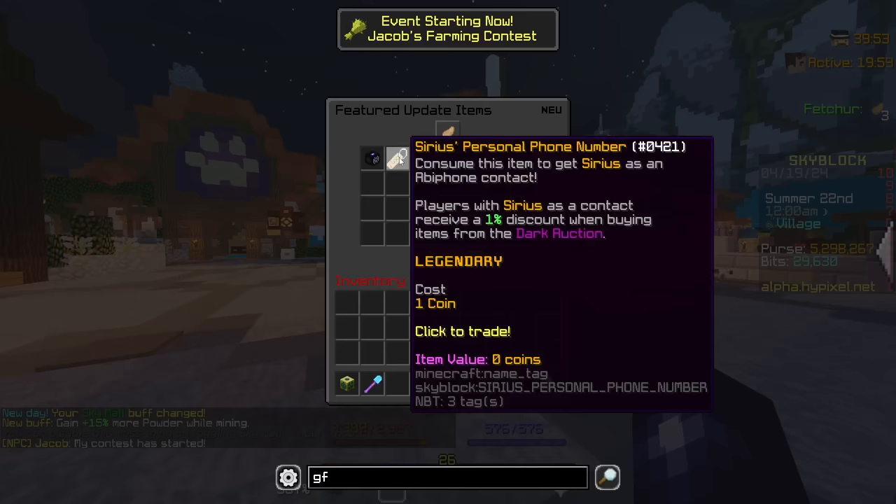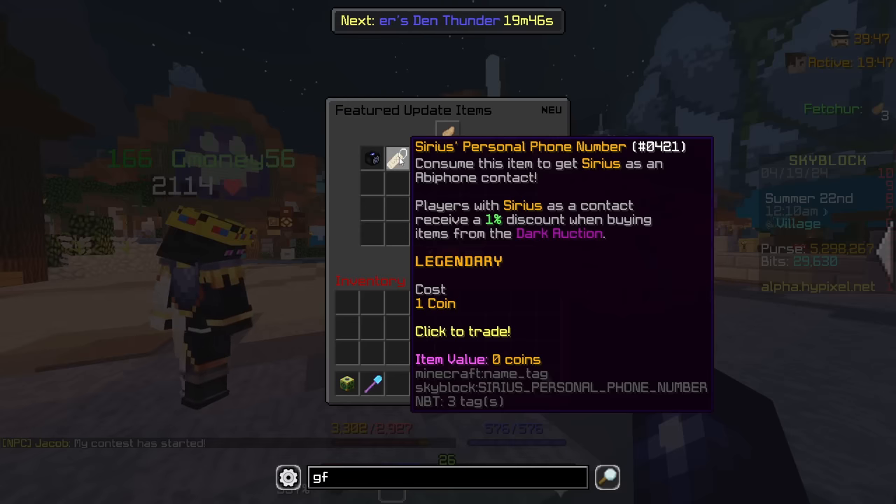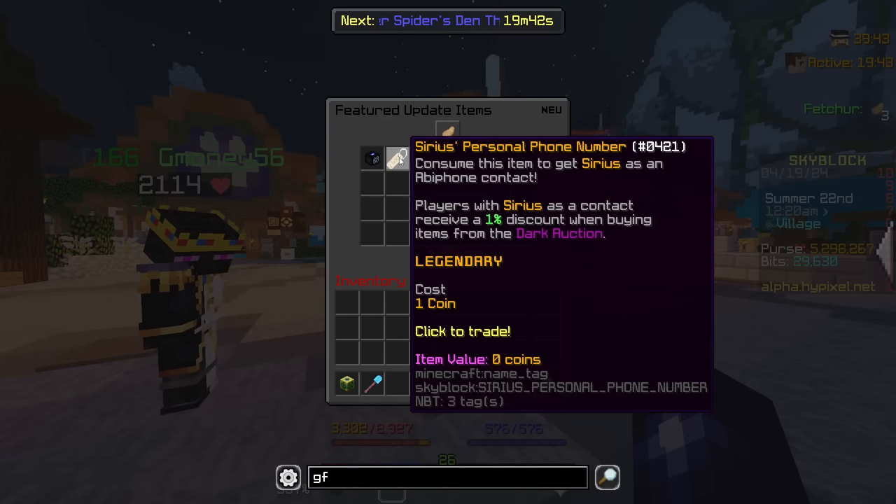We also have Sirrus' personal phone number. Consume this item to get Sirrus as an Abbey Phone contact. Players with Sirrus as a contact receive a 1% discount when buying items from the Dark Auction. Really, really cool.